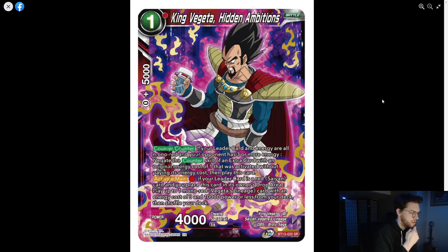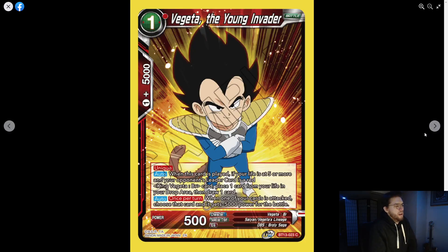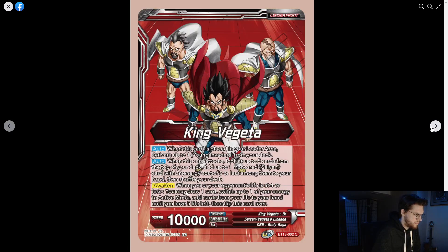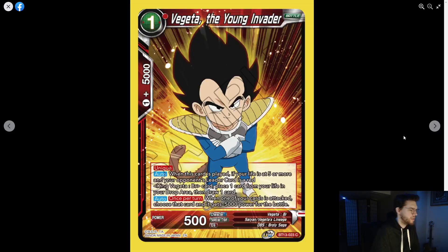Activate main — if your leader is a red Saiyan, place this card in the owner's drop area and play up to one mono red Fujita's Lineage card with energy cost of three and 10k power or less from your deck. There's also Fujita the Young Invader with 500 power. When this card is played, if your life is at five or more and your opponent's leader is a red King Fujita... wait — it says if your opponent's leader? So this card is played on your opponent's side of the board.